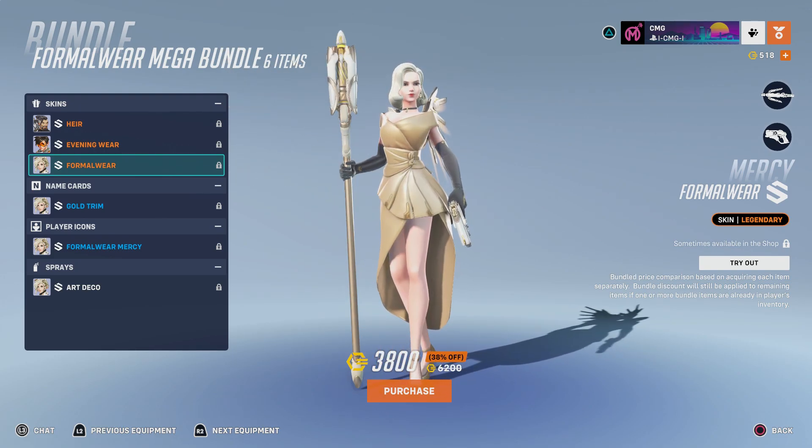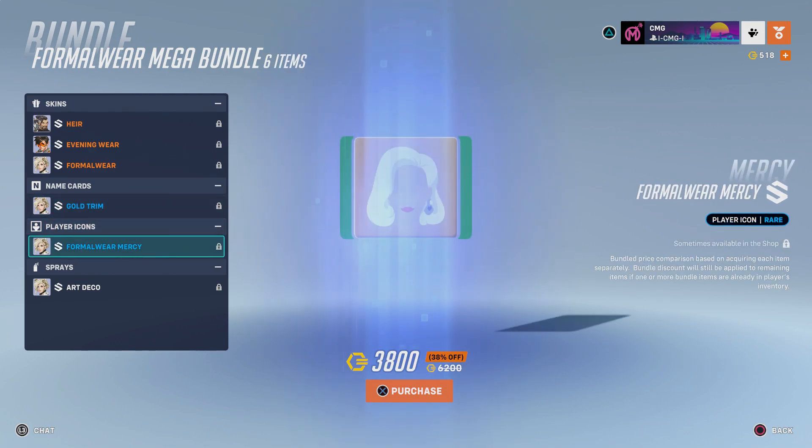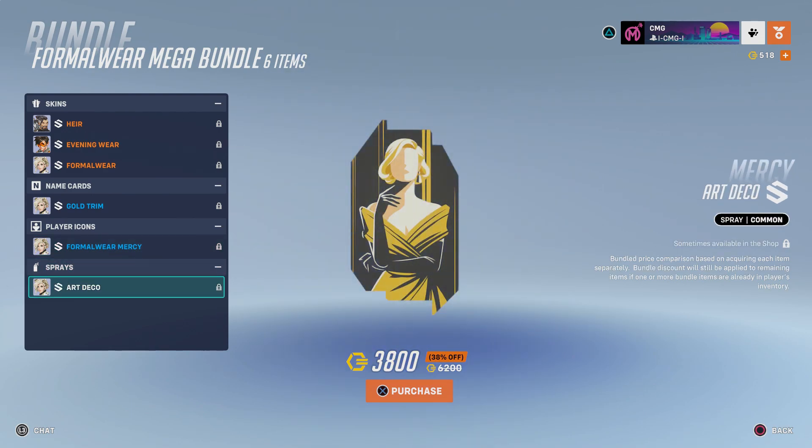So those are your skins. There's a name card here for Mercy. Some of you that are big gold enthusiasts are probably going to like this bundle most certainly, because it's just all things gold in here. And then you have Formalwear Mercy, which could be easily mistaken for Ash when you think about it - the hairstyle looks pretty similar. And then you have the spray Art Deco - well, if that doesn't look like Marilyn Monroe, I don't know what does. Really good stuff in here.